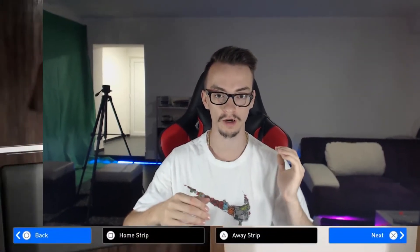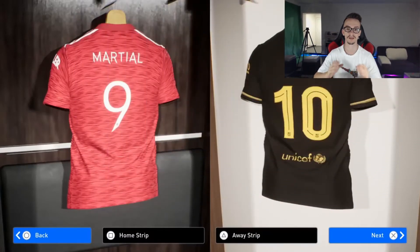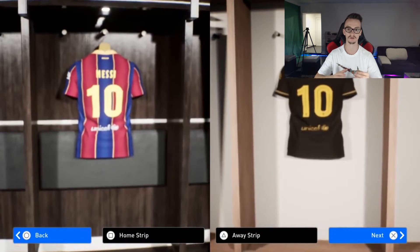The second feature you are gonna see today is something new that has never been seen before in any previous games — in any football games in general. It is the kit selector. Now you can choose your kits in the dressing room. It looks so good and it is something amusing, something charming to start the game like this. This was the second feature on PES 2022.